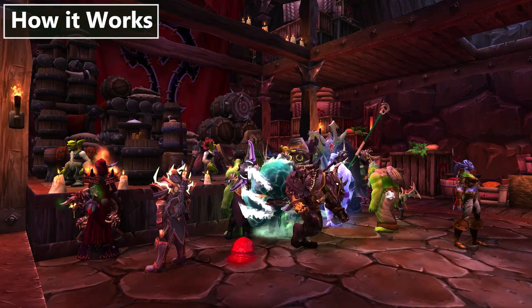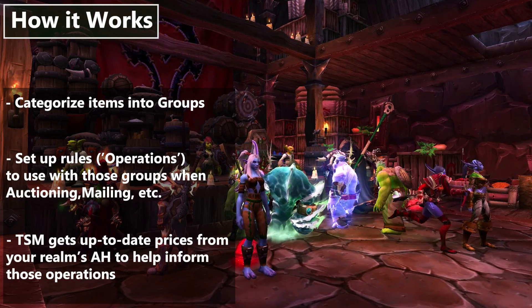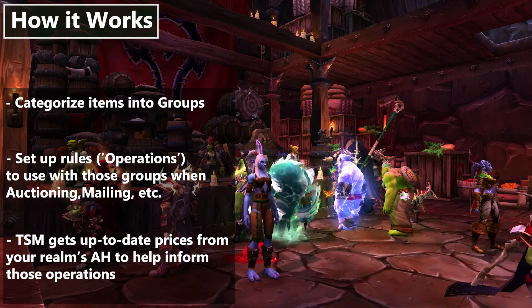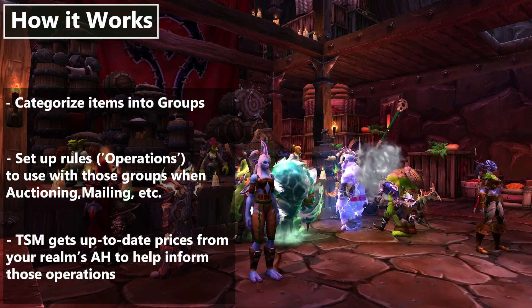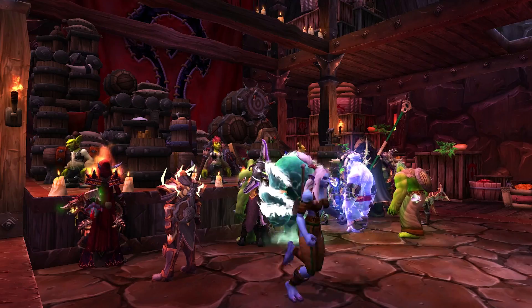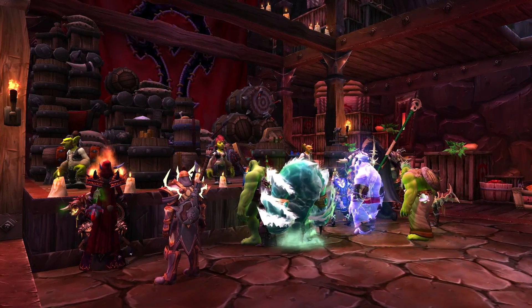The system that makes all of that work is based on putting items into groups, and then you can treat those groups by custom sets of rules. For example: mail all lockboxes to my rogue; show me all battle pets in the Auction House listed at under half of their market value; craft all enchants with at least 100 gold profit each; list these 300 different transmog pieces for 10 copper under whatever the last guy posted them at. The possibilities go pretty far.